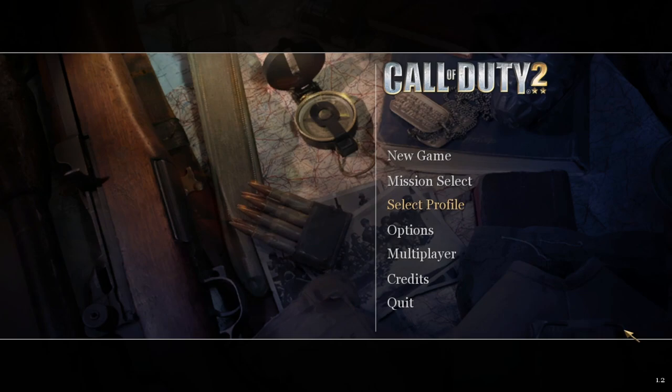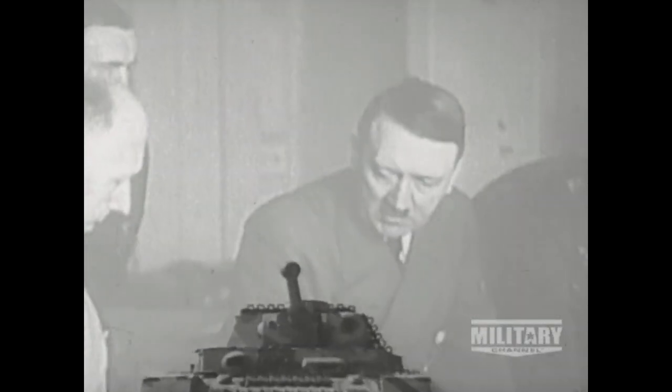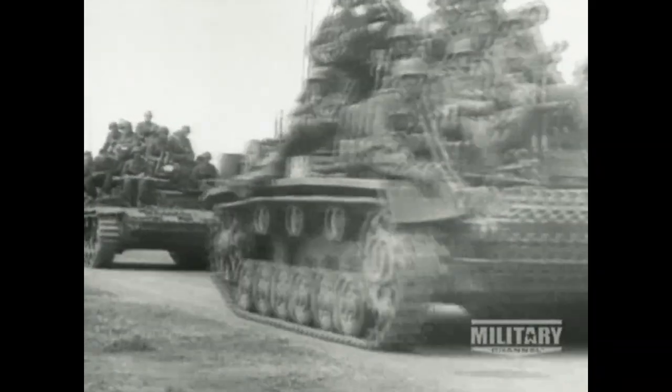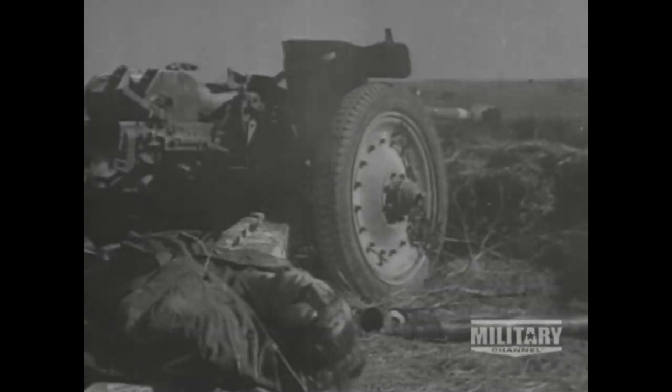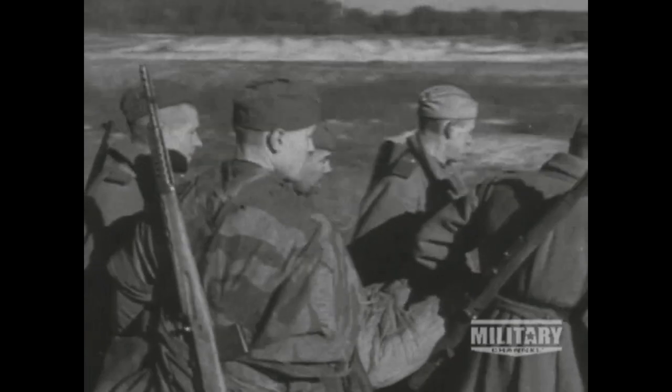1939 — the armies of Nazi Germany begin their conquest of Europe: first Poland, then Denmark, Norway, France, Belgium, Luxembourg, and the Netherlands. Now the year is 1941. With an army over 7 million strong, the Nazi war machine turns east and begins the invasion of the Soviet Union. Using blitzkrieg tactics, they advance quickly, smashing through Soviet defenses and arriving at Moscow in under four months. Desperately short of reinforcements, the Soviet defense of Moscow now falls to thousands of raw recruits who must hold out against well-trained German forces in the freezing Russian winter.